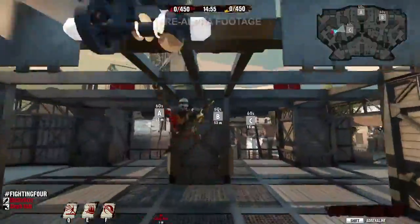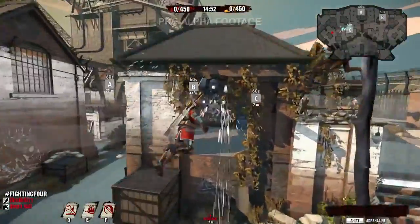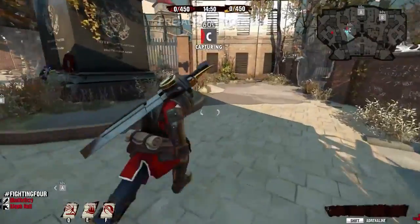Movement is a really big part of the game. One unique feature we have is Grapple. You can use Grapple to swing from point to point, covering the map very quickly.